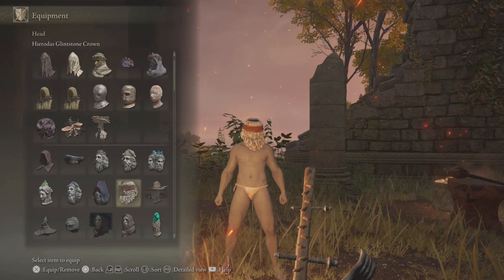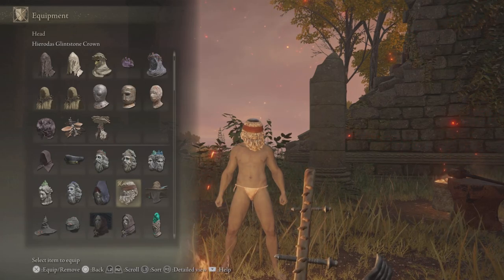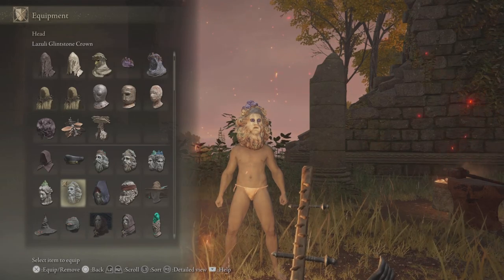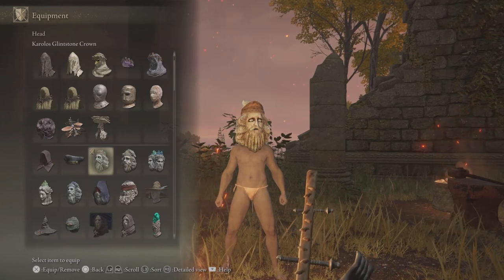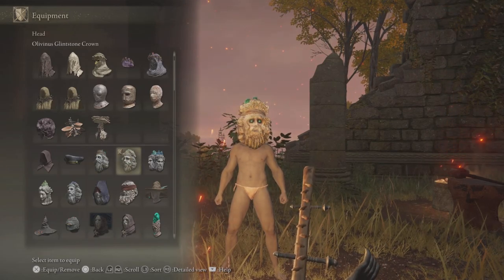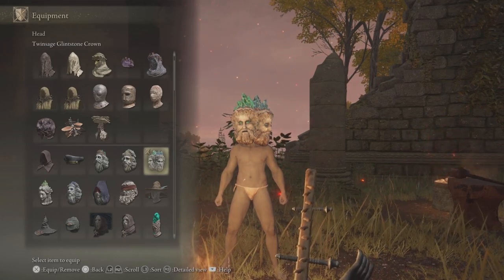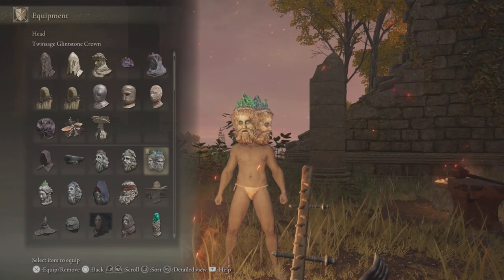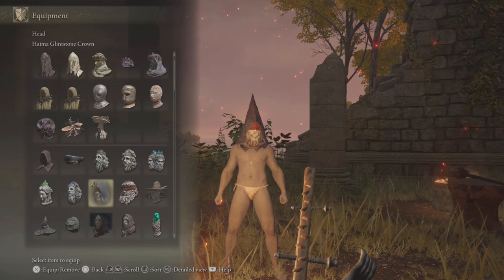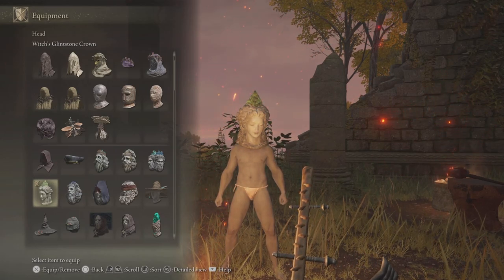The Glintstone Crowns: the Harod's one increases intelligence and endurance by 2 but you lose 10% FP. Lazuli Glintstone Crown increases intelligence and dexterity by 3 each but you lose 18% HP. The Karolos Glintstone Crown increases intelligence by 3 but you lose 10% HP. The Twin Sage Glintstone Crown increases intelligence by 6 but you lose 9% HP and stamina. The Hymer Glintstone Crown increases intelligence and strength by 2 each but you lose 10% FP. The Witch's Glintstone Crown increases intelligence and arcane by 3 but you lose 18% stamina.